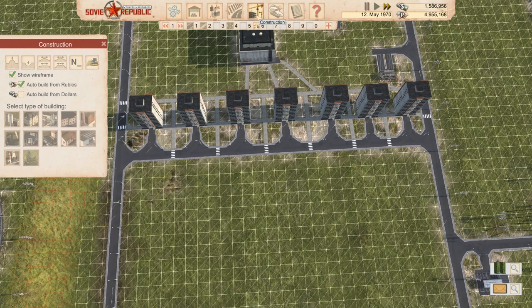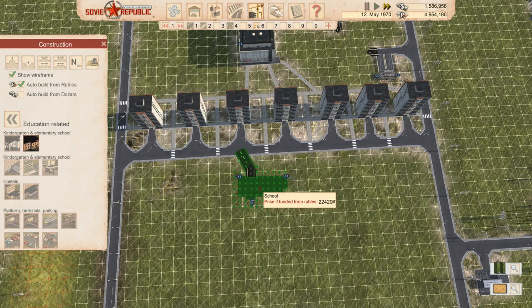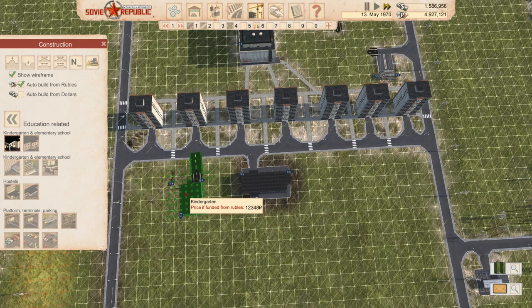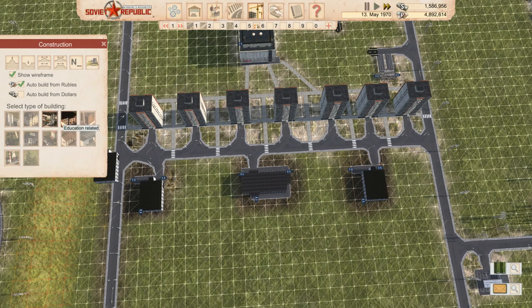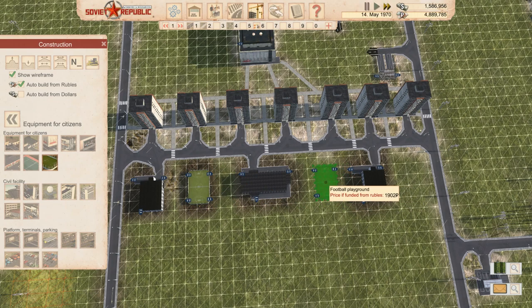Let's grab our school and put it right in the middle as much as possible. I think we want two kindergartens - one at this end and one at the other end. That's probably not going to be enough but it leaves us a little bit of room to put some stadiums - football stadiums. We could have one there and one there, and then we can make our paths.